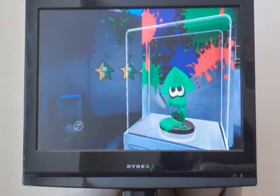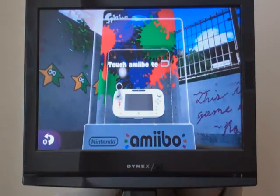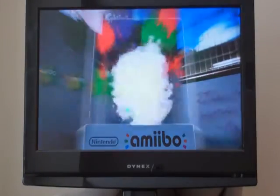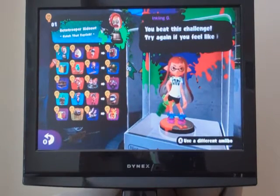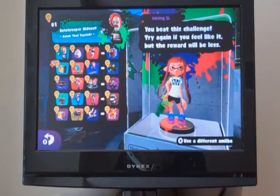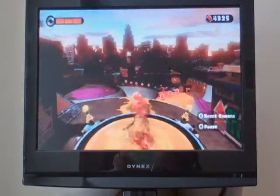That's about it for the Ink Limit. Now I need to change to the last one. Last but not least is the Inkling Girl Amiibo figurine. This basically focuses on the charge shots — the Hero Charger Replica. This is what the Inkling Girl's challenge focuses on: basically just Chargers. It's a bit difficult but I've mastered them.